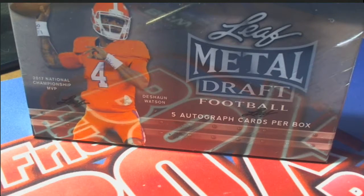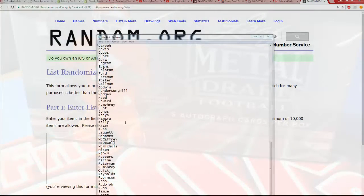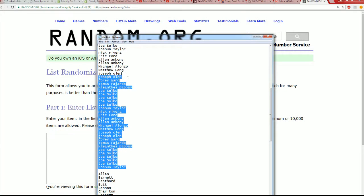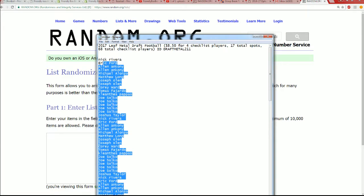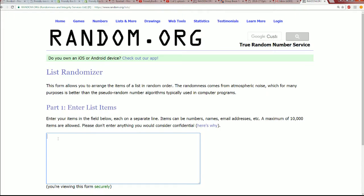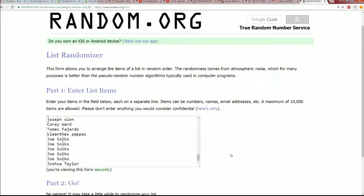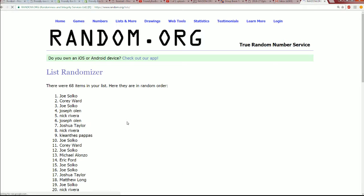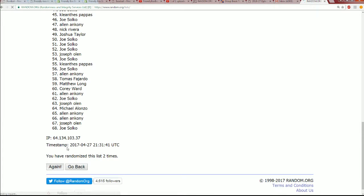We'll get to our random right now and see who's getting which checklist player in the rip. For every spot you got, it's worth four checklist players, so what we've done is quadruple the owner list. We're going to random it seven times, then random the checklist seven times, and match them up side by side.